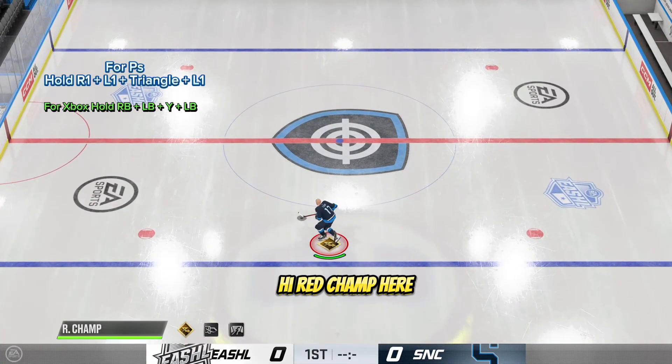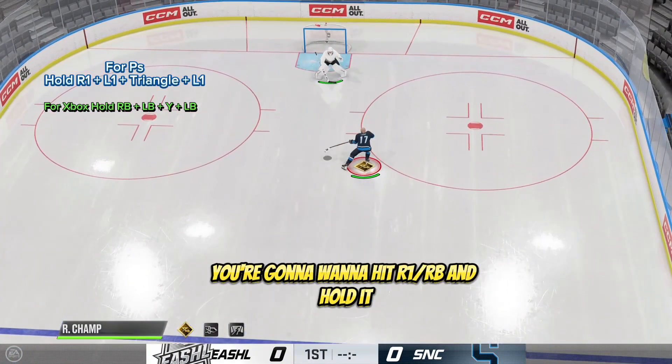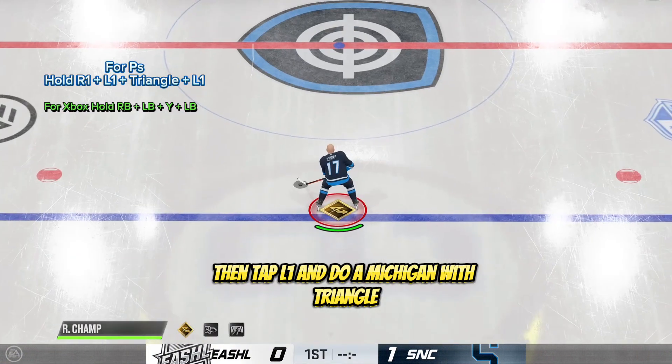Hi, Redchamp here and I'm gonna teach you guys how to do the puck on a string glitch on total control. For starters, you're gonna want to hit R1 slash RB and hold it, then tap L1 and do a Michigan with triangle.